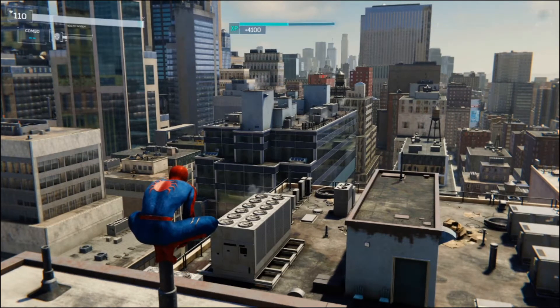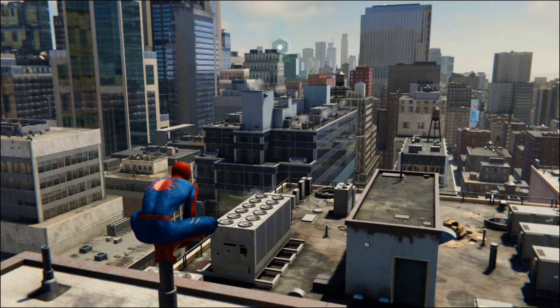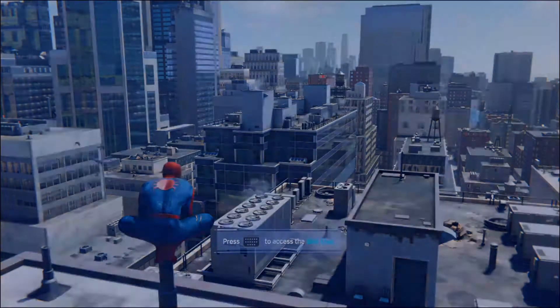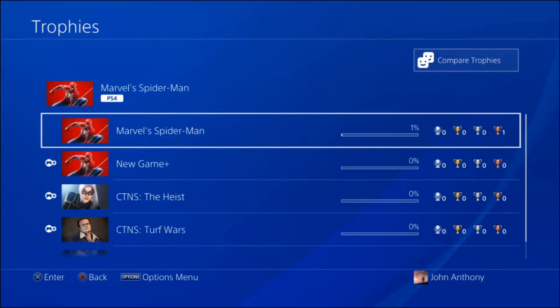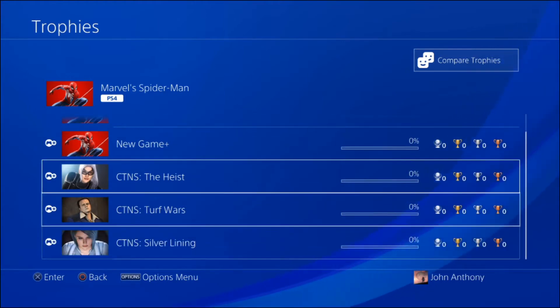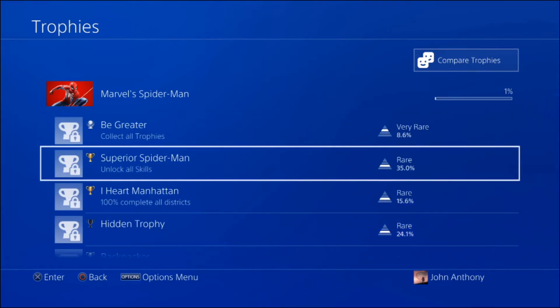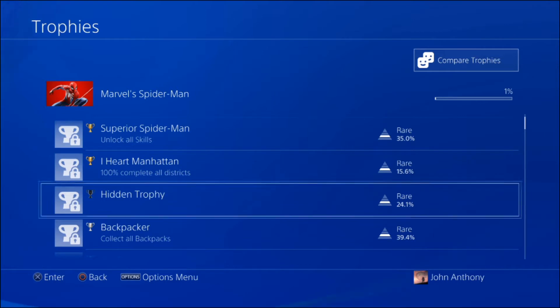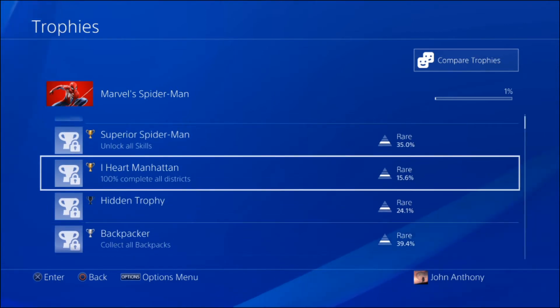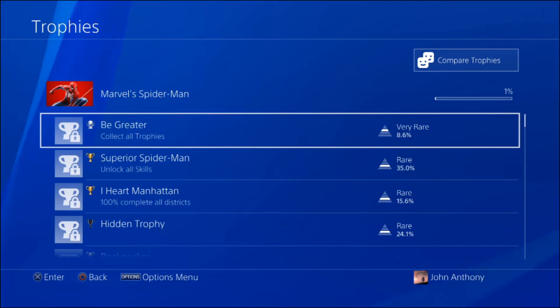We got some experience points, we got a level, got a trophy. Plus 10 health - we get skill points and skill trees, very interesting. Let's go ahead and check out this trophy. One thing I didn't do is look at the trophies before I play - it's my thing. Trophies for New Game Plus, we got these three DLCs. All skills, 100% all districts - if I was playing on my own probably we'd do that, but since we're doing this as a series we probably will not. Good to see the platinum's got such a good percentage there.